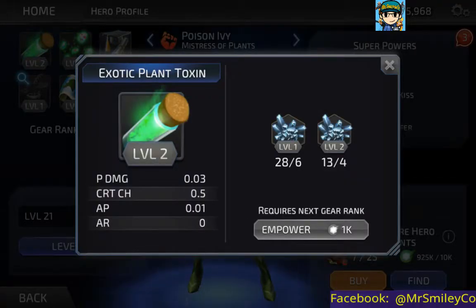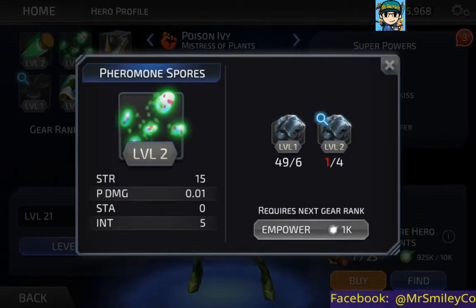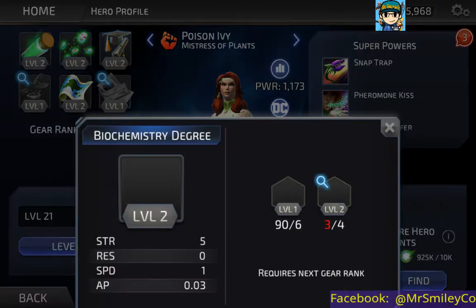First up is Exotic Plant Toxin — ups physical damage, critical chance, accuracy points, and AR. I'm not actually sure what AR is. Next up is Pheromone Spores — ups strength, physical damage, stamina, and intelligence. I'll have to look up what AR means later.